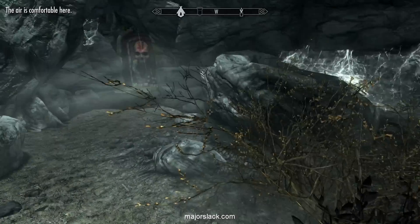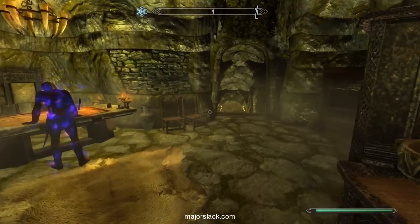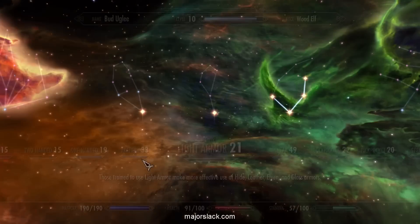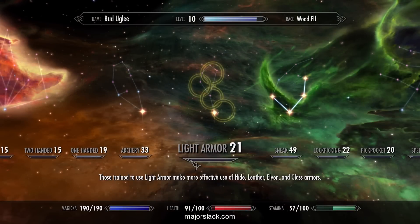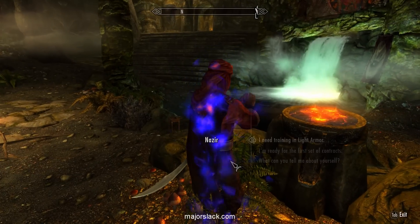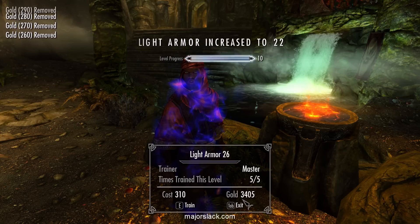Let's buy some Light Armor skill training. Because we have the Thiefstone and the Rested bonus, we're going to get a bonus on each skill training purchase. This will push us close to the next level once we buy five rounds. Light Armor is just before the marker — we're going to buy it five times. That'll push us up to 26. Hopefully everybody has about 4,600 gold — I'm going to spend it all on skill training. He's not a merchant so we can't get our money back by selling him anything.